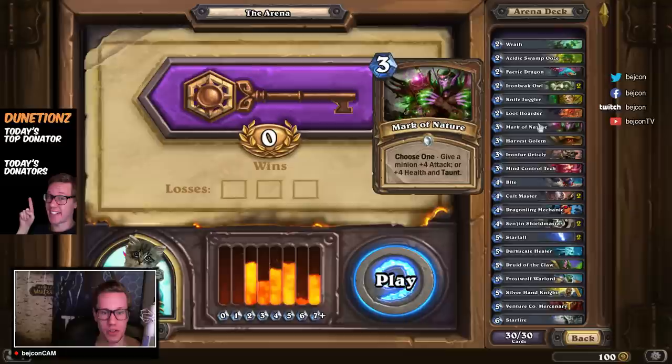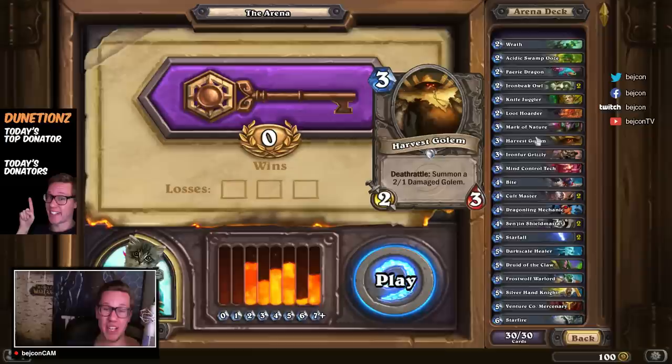We have Harvest Golem, which is a nice three-drop. Basically this is a 4/4 for three mana, which is really nice. It's also spread over two targets, because they have to first kill this guy and then kill the Damaged Golem. So either this card will draw a silence instead of having that silence put on, let's say, your Iron Bark Protector and breaking the taunt. So that's really good. And if they don't silence it, it's a 4/4 for free — that's a really nice deal. Value, as Trump and other people might say.